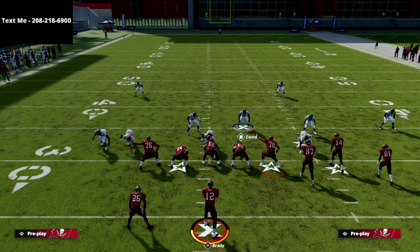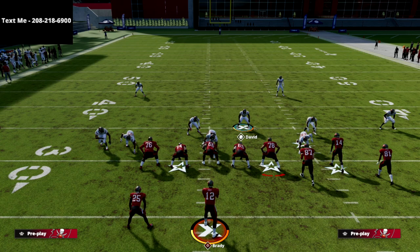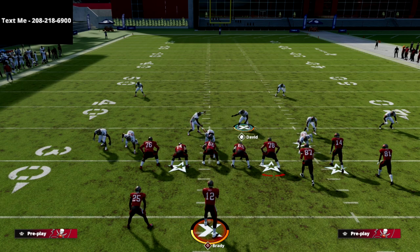So to recap: this is the 2-4-5 Odd — found in the Chicago Bears, Baltimore Ravens, and Tampa Bay Buccaneers playbooks. You can also run a very similar concept out of the 3-3-5 Odd. This looping blitz is going to be really good this year. If you want my free offensive and defensive schemes sent to your cell phone, text the word Madden to 208-218-6900. These are high-quality guides I'd feel confident charging for, but they're free exclusively for text message members.